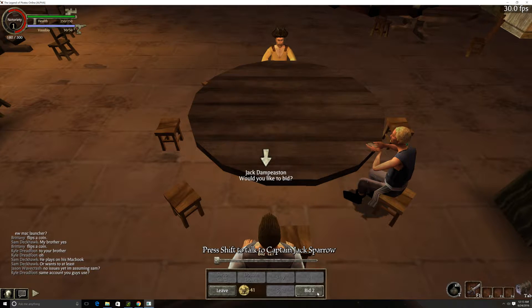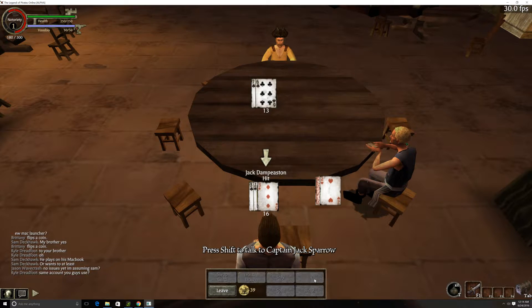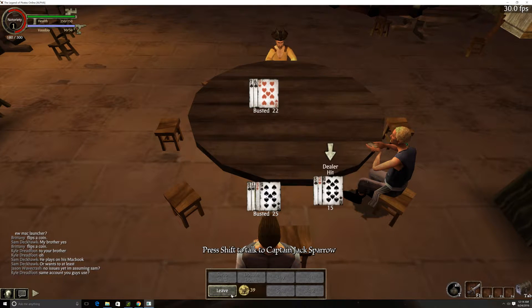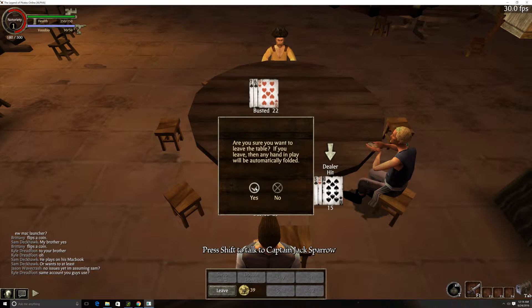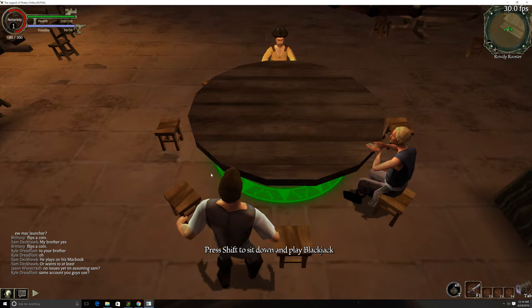Oh, here we go. I'll just bid. Starting bid. Let's see what happens. I got 13. So what am I going to do? Am I going to hit? Yeah, I'm going to hit. That's risky right there. Ah, I was busted — God damn it. Oh well. But you get the idea — if you win, you get some money. It's obviously not much, but it's a way. I think you get a little XP from it too.